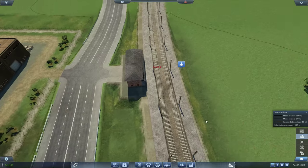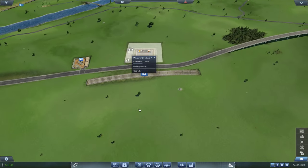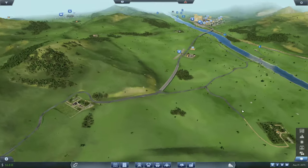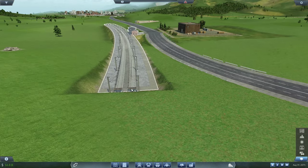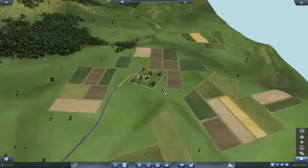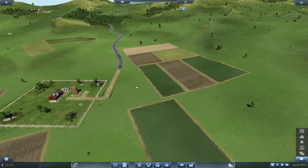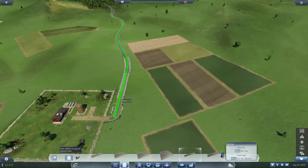This is in range of the truck and in range of the processing plant. We have two tracks here but we only need to use one. Let's make the train station first on this side — 320 meters so we can have the maximum length. Let me upgrade this because it just looks ugly.